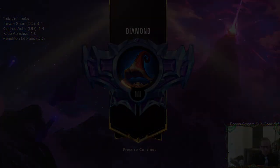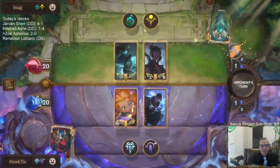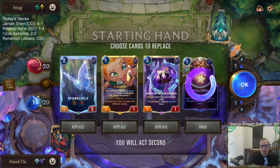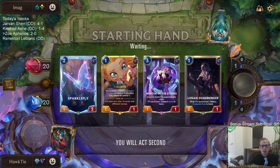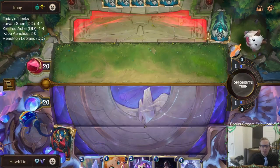At least they're playing Kalista, not Azir. That's interesting — I wonder if Kalista is better than Azir. I don't really need the Spell Thief. I'll keep the rest — I want to buff up this Sparklefly. Yeah, it's a solid deck. We're playing Targon with Aphelios and Zoe, so our deck's going to be pretty good.